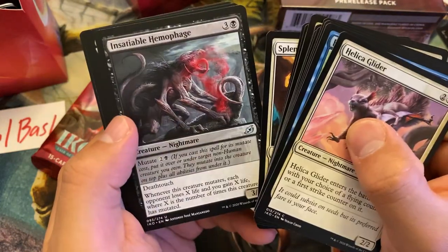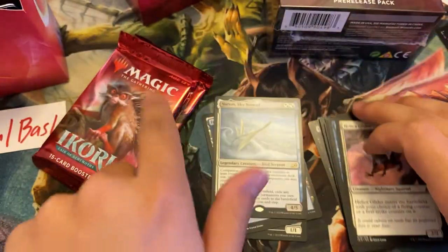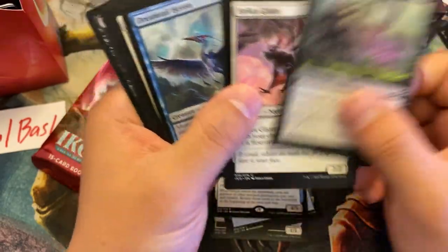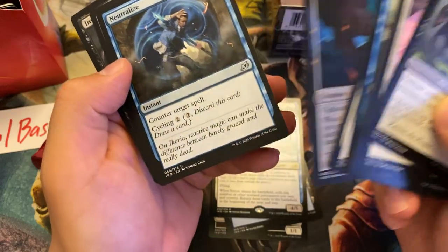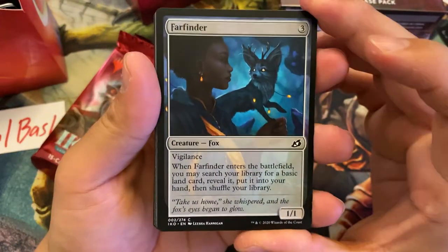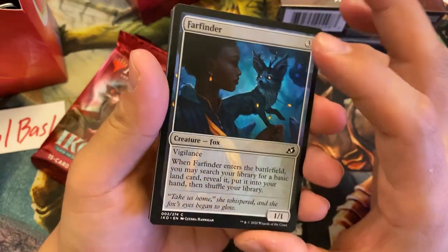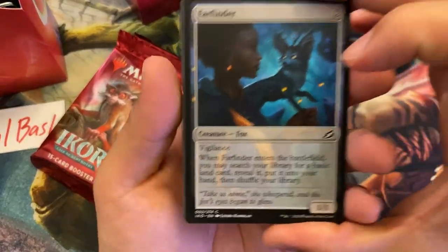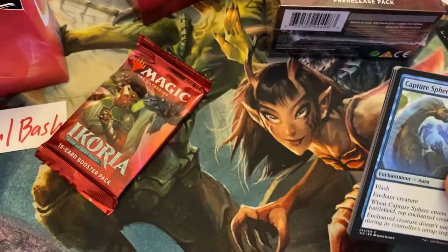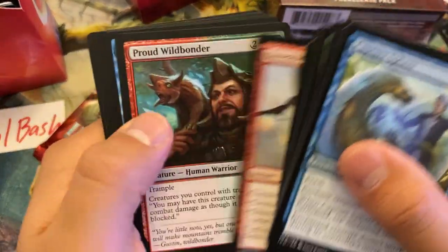Neutralize, Splendor Mare, Concentral Hemophage, and Yoion Sky Nomad. Super happy to pack one pick one this — most of the rares in this set have been pretty good. If that's not in the pack, Deadweight or Heron — god, that's a lot of Herons. Wait — definitely the Farfinder. This early on it just keeps you open, gives you that value, it's a body and a mutate target. The Farfinder is definitely what I'd take if the rare wasn't in that pack. Maybe I'm wrong, maybe you can pick up a lot easily, but I like them. They help me do what I want to do.